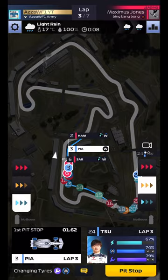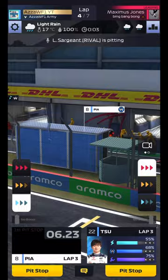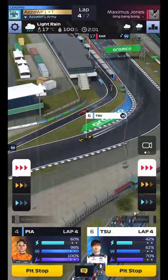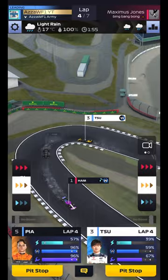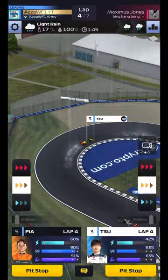Look what happens - with Yuki Tsunoda having carried on, Piastri comes out of the pits up to P4. But look at Tsunoda - Tsunoda goes right around the outside and into P3! That is perfect from Tsunoda. That is why an undercut at Silverstone works amazingly. All we need to do now is keep pushing a little bit with Tsunoda and Piastri.